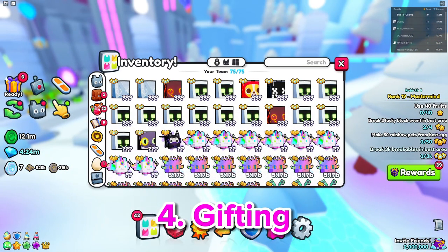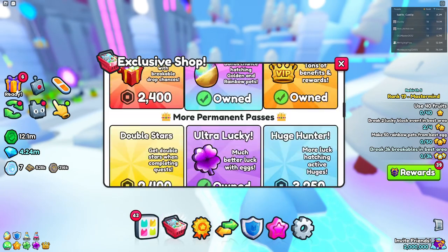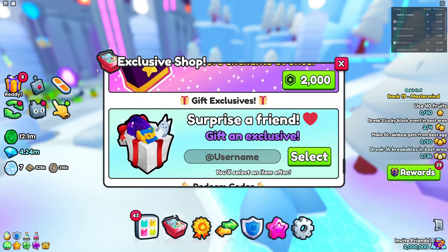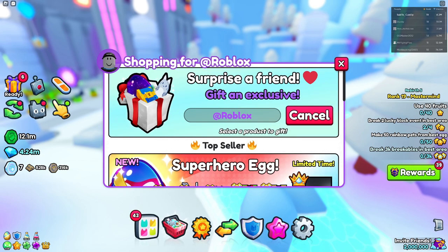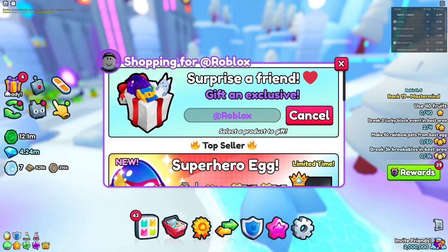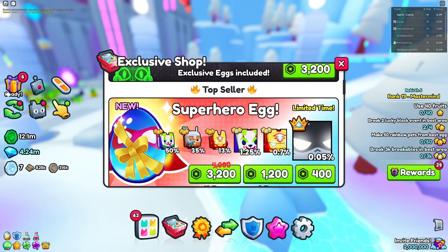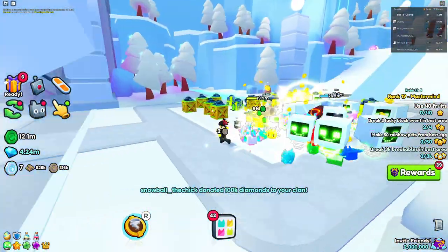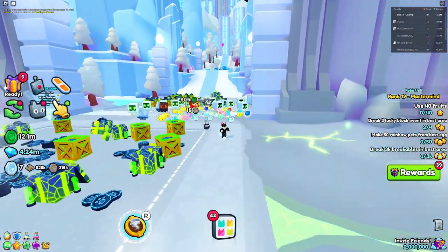Number four is going to be gifting. I'm going to go into the exclusive shop, scroll down to the gift exclusives, and you can put in someone's name — say 'Roblox' — and you're shopping for them. You get their profile picture and now you're shopping for stuff for them, which is amazing. It might be even more useful when we can actually give game passes, because right now you can't give game passes, which is a bummer, but hopefully that comes in the future.